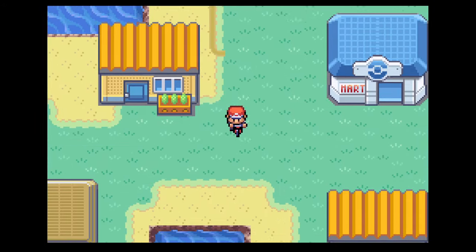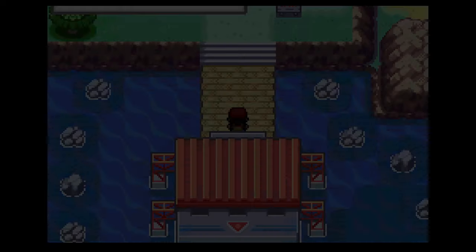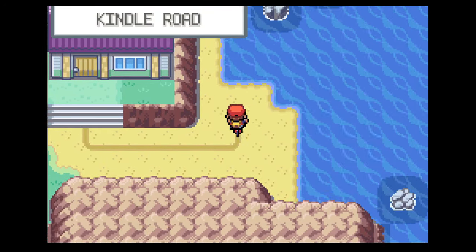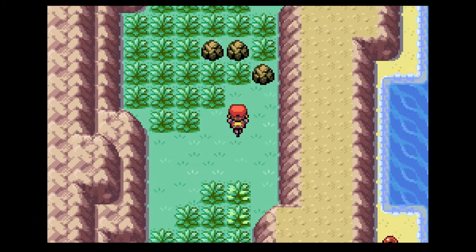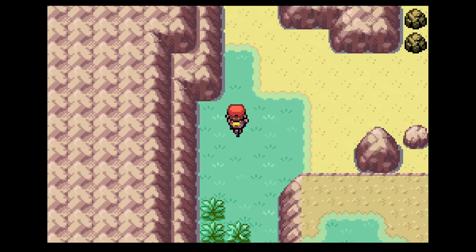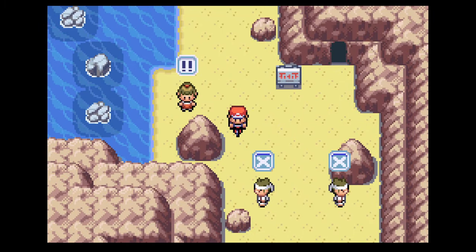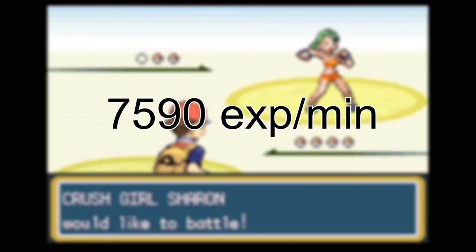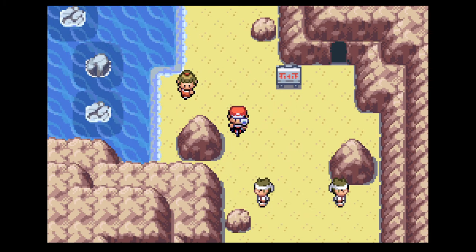If you haven't beaten the league yet but have received the Tri-Pass after beating Blaine on Cinnabar Island, this next spot is the place to be for EXP. Take the boat to One Island and surf up to Kindle Road. These trainers will have Pokemon level 37 to 39, and the best part is there's a healing pool in the cave above. After delivering the Sapphire to Celio and beating the league, these trainers have Pokemon level 50 to 56 and give around 7,590 XP per minute. Wait to use the Versus Seeker until a lady walks down so you get a chance at fighting all of them.